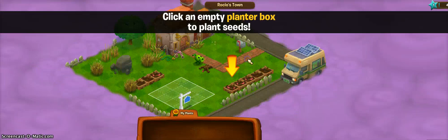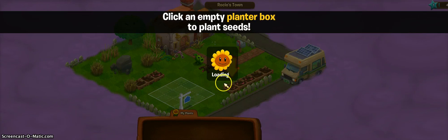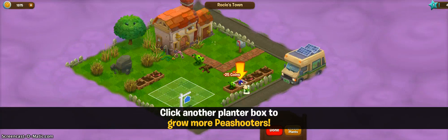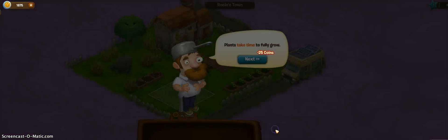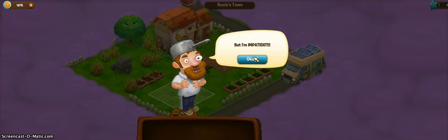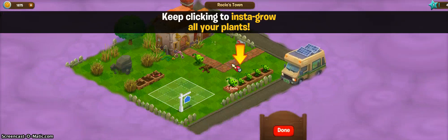Let's grow some more. How? Click on an empty planter box and plant some seeds. Loading. Okay, so let's click that plant here, here, here, and here. Done. Plants take time to fully grow. But I'm impatient. Click on a plant to insta-grow — by clicking to insta-grow all of your plants.